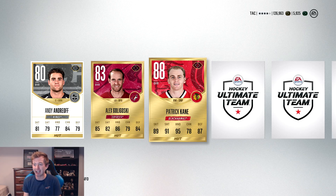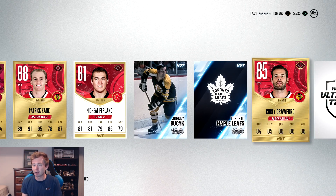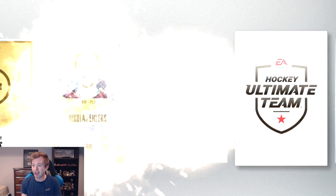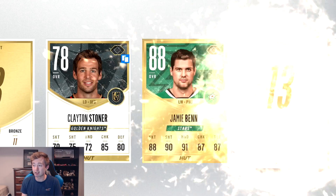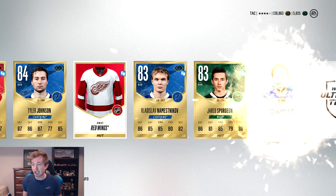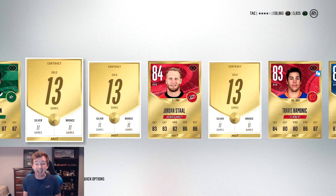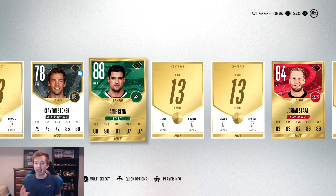We need an overall Patrick Kane to pack right now. I thought that was a Johnny Gaudreau at first — if you need that, go get him. Corey Crawford there as well. That's a sick pack. Oh — Jamie Benn! We got Patrick Kane AND Jamie Benn in the same pack. Are you kidding me?! Tyler Johnson, I'll take that. Henrik Lundqvist — he's not as high anymore, but are you kidding me? Jamie Benn and Patrick Kane!